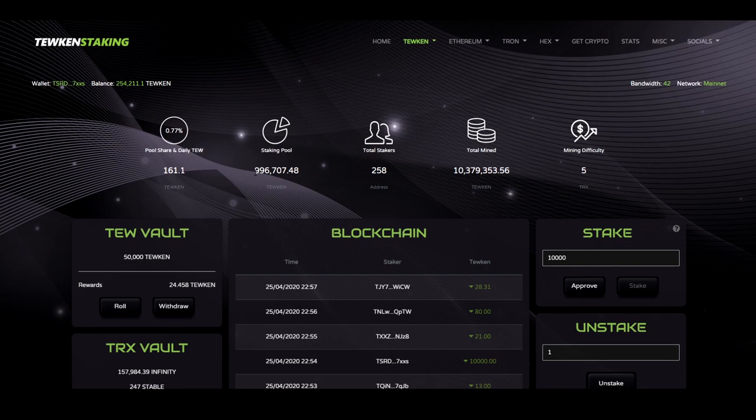Two percent of this is dripped every day — no more, no less. This will never go to zero. Every two months, one million Toucans are minted automatically and deposited into the staking pool.